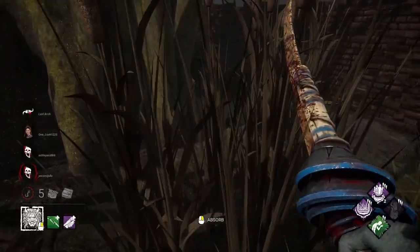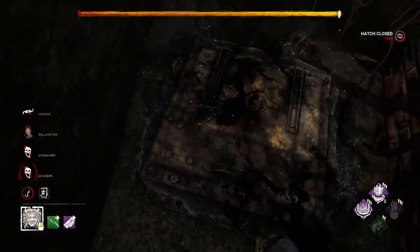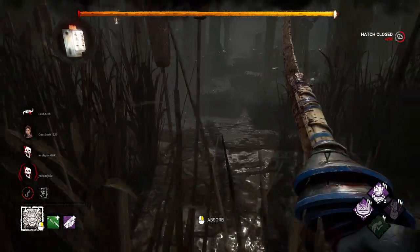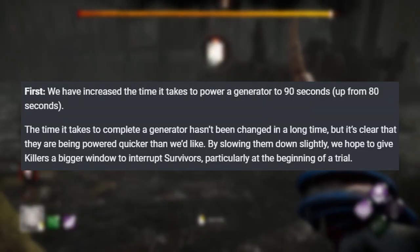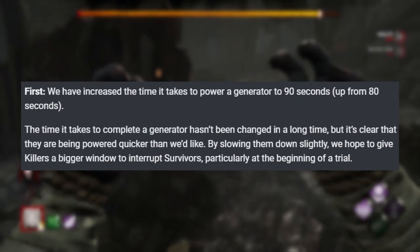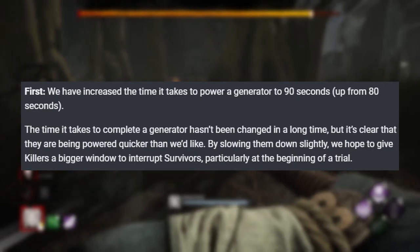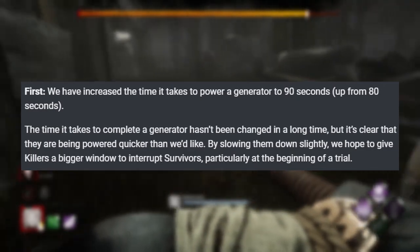Alright, let's get into the game changes that they are looking forward to adding. The first part you're probably not going to like — I didn't like it. Generator speeds. Generators are going to take 10 seconds longer to complete. I'm not a fan of that. It's literally the most boring part of the game for survivors, but it does ensure that when the killer gets their first down, they're not going to see one to three gens pop as they get their first hook.